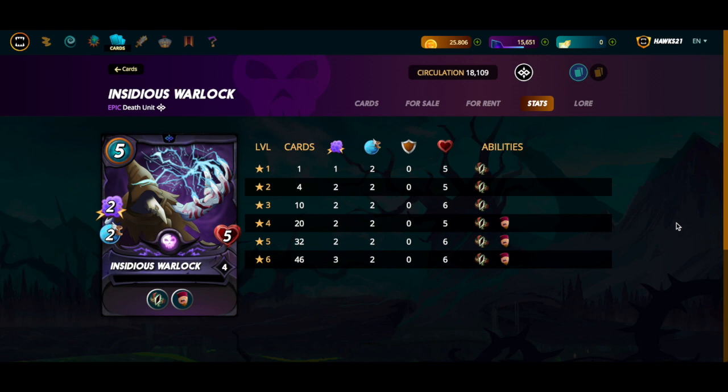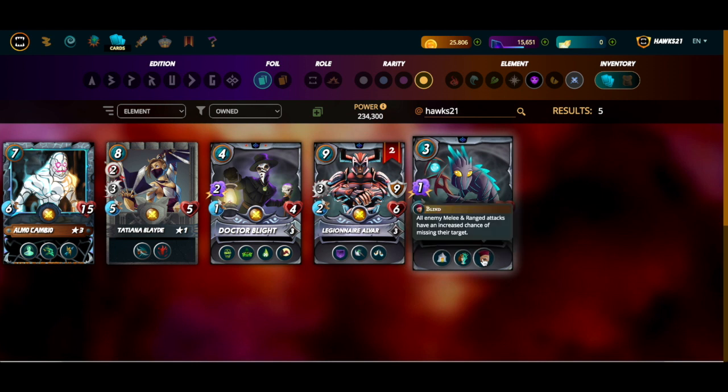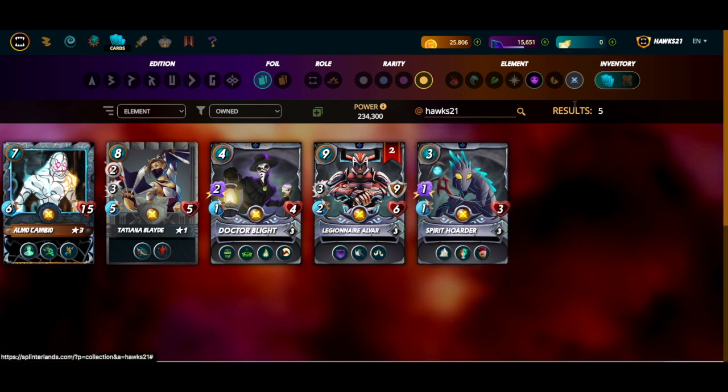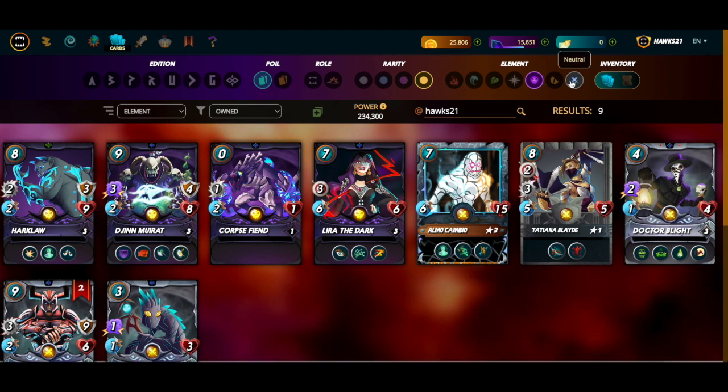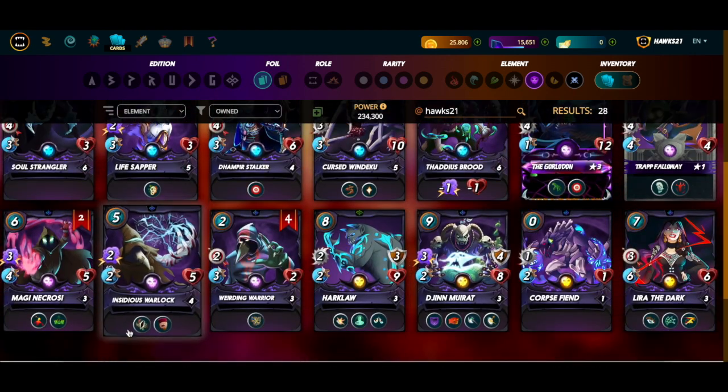The recharge ability is mitigated by how I play — I don't really care about it because the blind itself for five mana is useful to me. I also have the Spirit Hoarder with blind for three mana — one attack and triage, also a useful card I sometimes slip in. But the damage output from Insidious Warlock is not insubstantial: six magic attack every other turn on top of the blind. It's a really great combination with my death lineups.